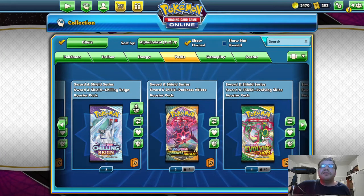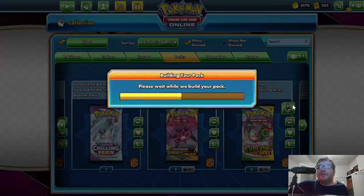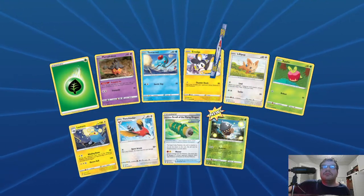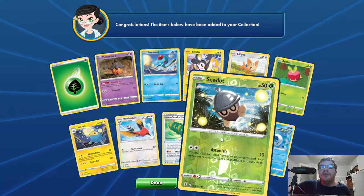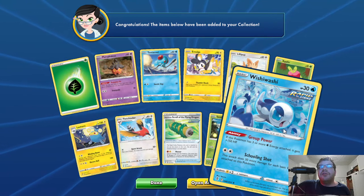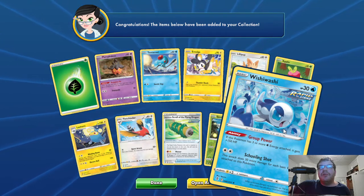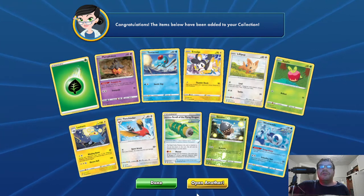I have a lot of Evolving Skies packs. I guess I haven't opened these in a while. Let's open seven of them. Pack one: two new cards. Basic Cottonee, HP 50, Reverse Hollow Grass. Astonish — 10, choose a random card from your opponent's hand, reveal it and shuffle it into their deck. Then we have Basic Wishiwashi, HP 30, Water Rapid Strike. Group Power: if this Pokemon has three or more Water Energy attached, it gets 150 HP for a grand total of 180. Schooling Shot — 30 plus, does 30 more damage for each basic energy attached. That card can be really powerful if you set it up just right.